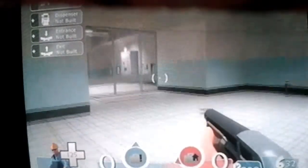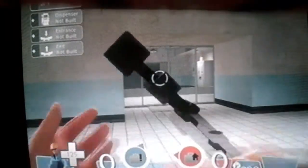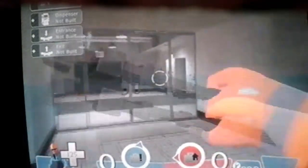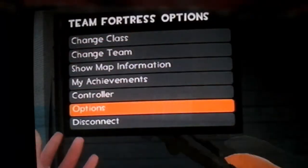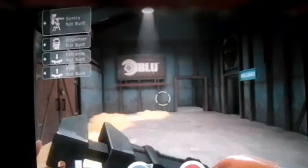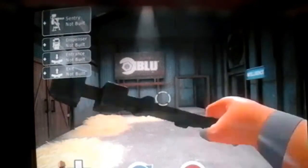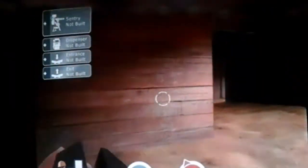Hello everybody, it's me red panda man 6897 coming at you with another Team Fortress 2 glitch tutorial. Once I got the camera fixed, hopefully this should be in HD for you guys. So we're on the blue side — you have to be on the blue side to do these glitches I'm about to show you. I'm gonna go ahead and show you the first glitch, and just in case you guys want to do this online, you can.